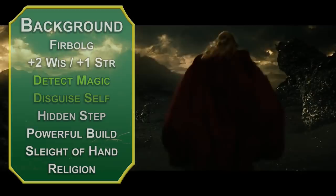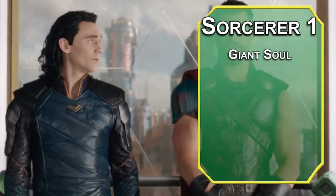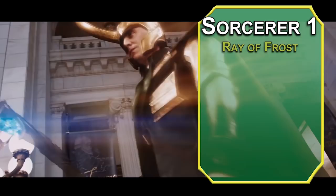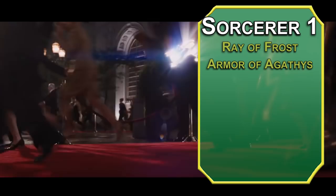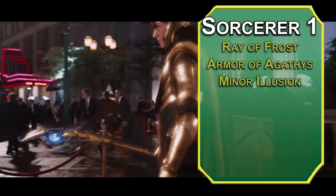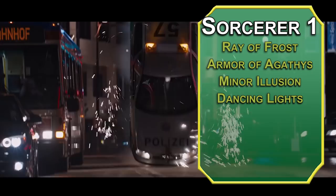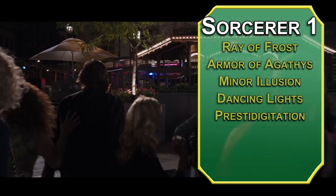You get Jotun Resistance, giving you an extra 1 HP per level. There's also the Mark of the Ordning, which gives you spells based on your giant heritage. You get the Ray of Frost cantrip — a ranged spell attack dealing 1d8 cold damage that slows the target by 10 feet — and the first-level spell Armor of Agathys, which gives you 5 temporary hit points and deals 5 cold damage to any creature that hits you in melee. You get four other cantrips: Minor Illusion creates a small illusion up to five feet or a sound as loud as a scream; Dancing Lights creates four torch-like lights; Prestidigitation lets you do small magical things; and Mage Hand creates a magic hand that can lift 5-pound objects or activate non-magical items.